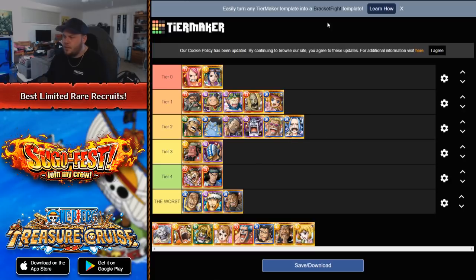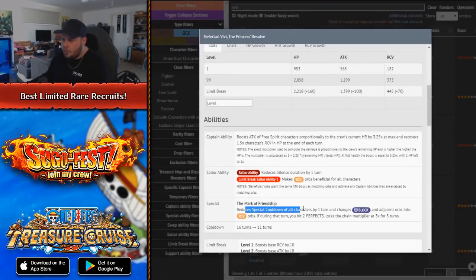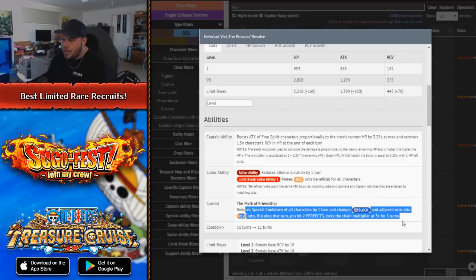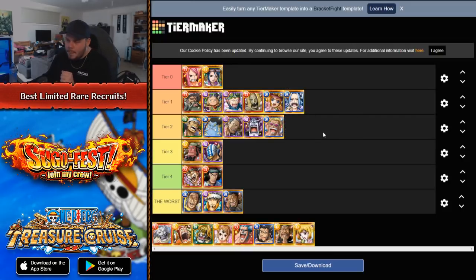VV is a very interesting unit. I'd probably put VV in Tier 1. She reduces two cooldowns of all specials by one turn, changes block orbs and adjacent orbs into recovery — which is very good. And if during that turn you hit two perfects, you get a 3x chain lock for three turns. Wow. And she reduces silence on the whole crew by one turn — that's so good. And recovery is beneficial for all characters. The fact that you can get guaranteed recovery slots which are counted as beneficial anyway, and then a 3x chain lock for three turns — you can use this preemptively moving into a fight, use it on stage three of a Coliseum, and carry the chain lock into stage five. 11-turn cooldown — very passable. VV is very, very good.